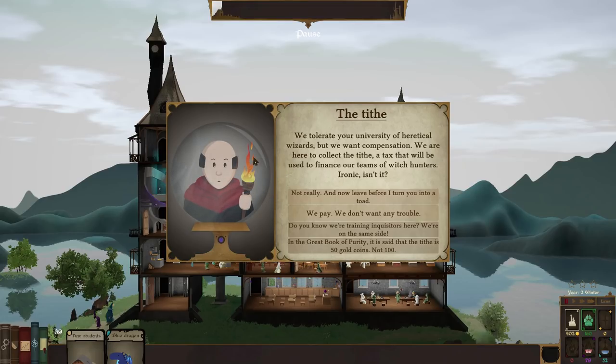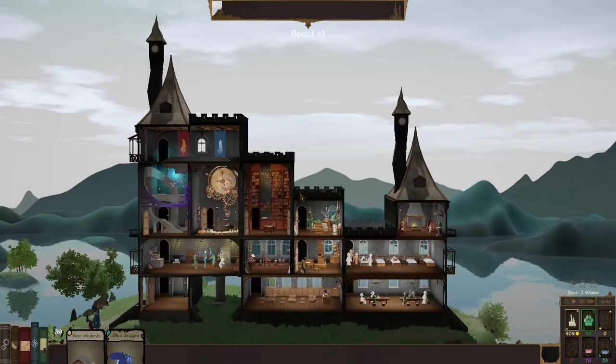Inquisitors have arrived with a burning torch. 'We tolerate your university of heretical wizards.' They want compensation - a tithe to finance their teams of witch hunters. Options: pay 100 gold, threaten to turn them into a toad, or argue from the Great Book of Purity that the tithe is only 50 gold (which we don't have). These guys are never going to like us - they'll be a thorn in our side. 'No, go away or I'll turn you into a toad, you silly man.'